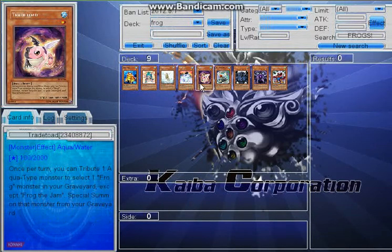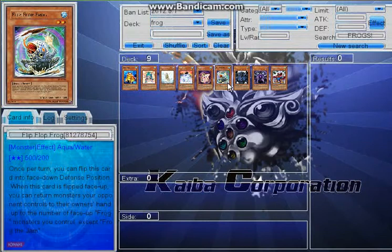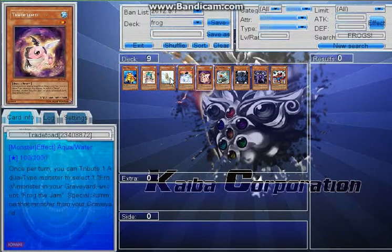Next is Flip Flop Frog and Toadally Awesome — wait, I mean Trade-In... Tradetoad. Don't mix them up. Flip Flop Frog is another frog type you may want. He's not really needed but he's good to have in case you're going up against someone who's synchro summoning a lot or using lots of Xyz monsters you can't get over — like Stardust, where you can't use a destroying card, or an Xyz where you want to strip materials like against a Dino Rabbit deck. I wouldn't run more than one or two; three seems like too much, and he doesn't play as directly into the engine.